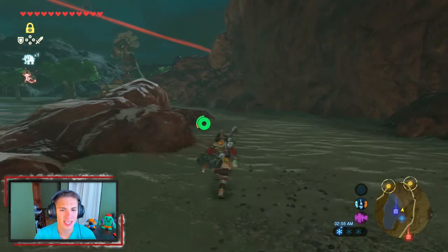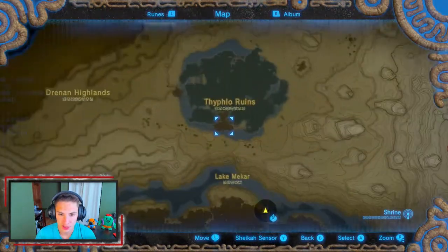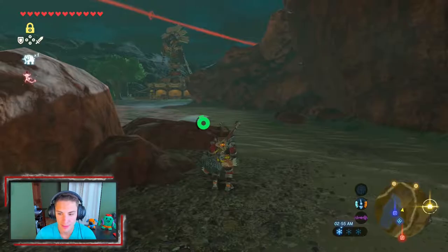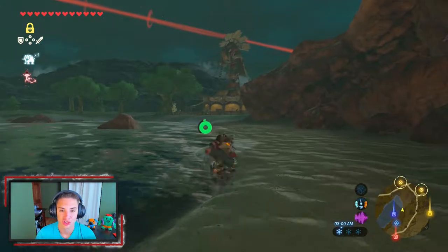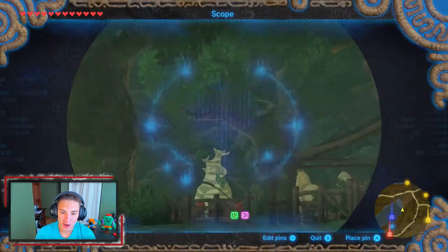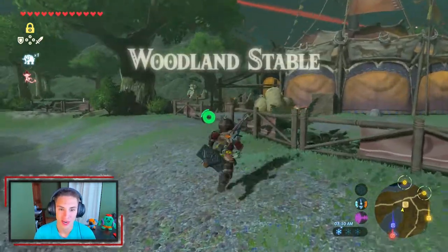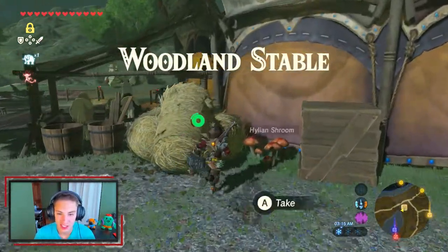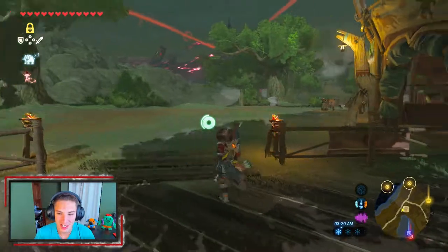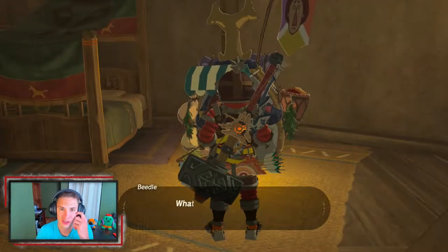Now we're making our way to the stable because I want some arrows. We're gonna need arrows for the next shrine mission — we want to make our way to what's called the Tye Flow Route Ruins, or Tye Flow Ruins. Here's the entrance marked on our map. It's a ruins we need to explore and go through, with a shrine at the end — it's actually such a cool thing, I'm so excited. And look who's over here — Hestu! That's the main Korok character. You can exchange Korok seeds for more weapon slots. We actually did that off screen.